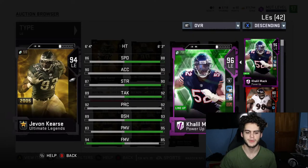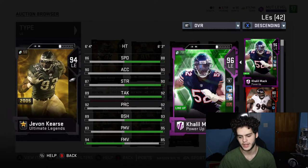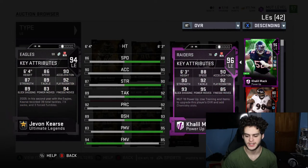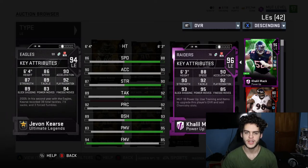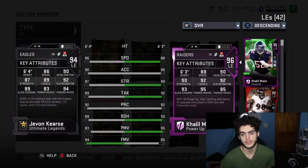Another card I believe you should be using the power pass on is Khalil Mack. This card is probably the best left end in the game. He plays like a beast when powered up — he has like 92 speed, he's super fast, he can play the QB spy, he can pass rush, he's tall. I love Khalil Mack. You can power past him for 26,000 training, which is like 340k right now, which isn't bad at all.